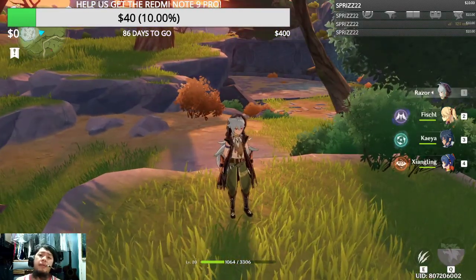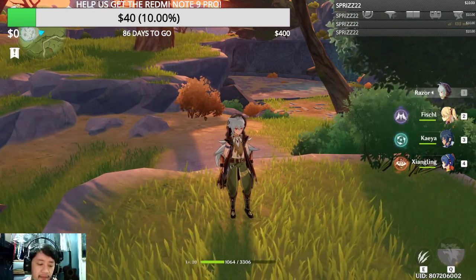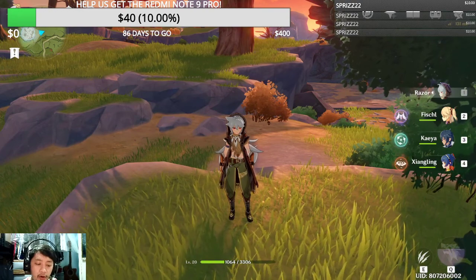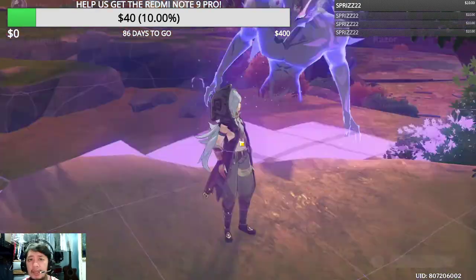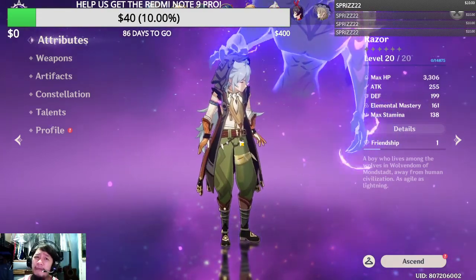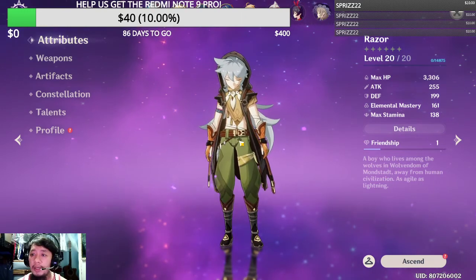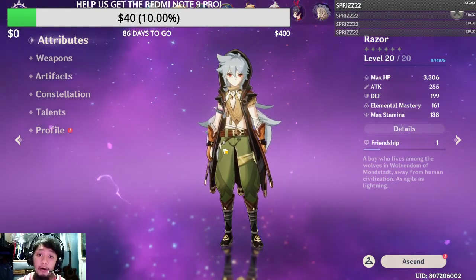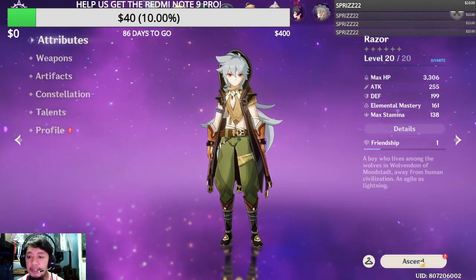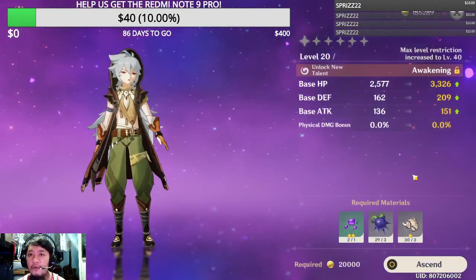Hey guys, iquart here. Welcome to another video. I decided to make more Genshin Impact videos, so in this video I'm going to show you guys Razor's ascension. For Razor's ascension you need to have reached a certain adventure rank level, and Razor needs to be level 20. Right now my Razor is already level 20, so he needs to get up to the next max level of 40, and for that he needs ascension. You'll know ascension is ready because it shows up on screen.